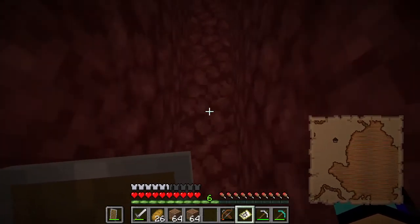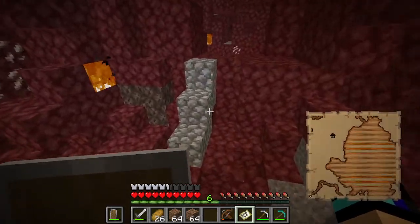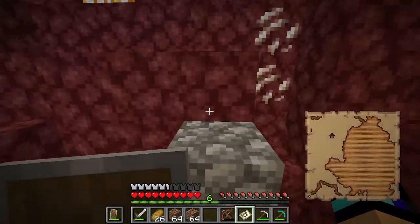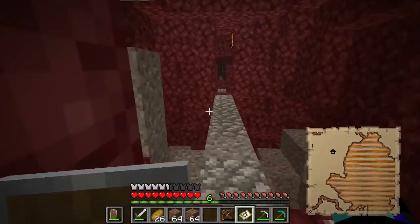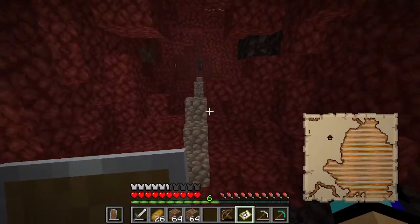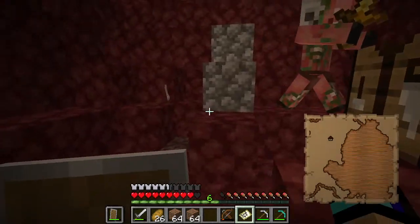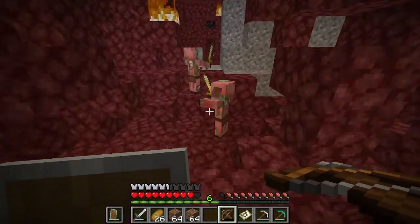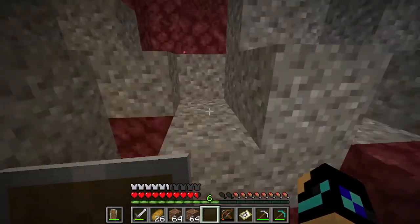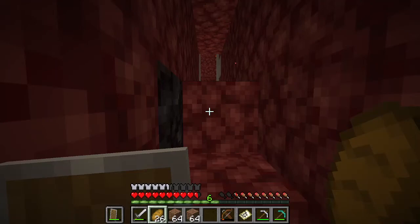Not a Woodland Mansion — there was a dark oak forest, or a roofed forest, that's what they're called, pretty close to our old base. So in theory, the first base should actually be pretty close to this. I also grabbed one of my old crossbows and an extra two ender chests, because I don't think there's actually an ender chest at the old base anymore. I think I lost that.